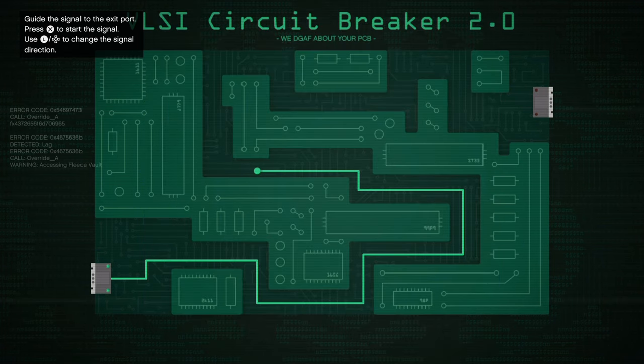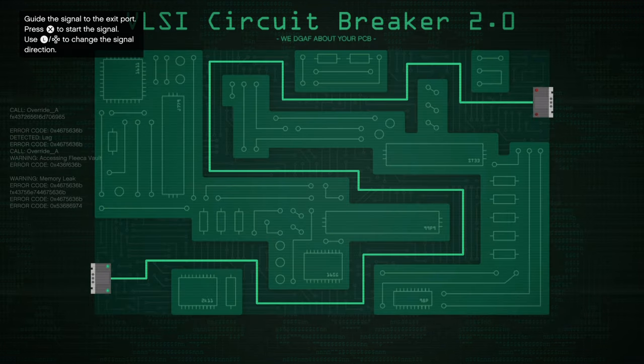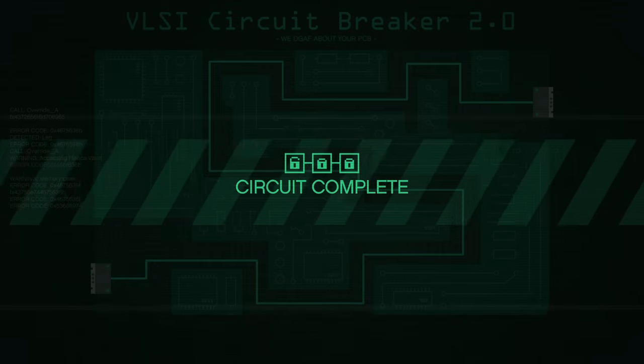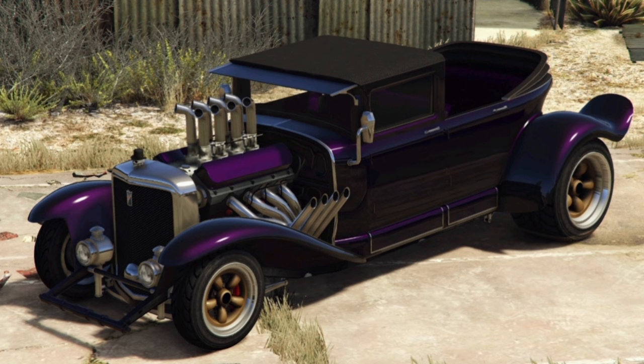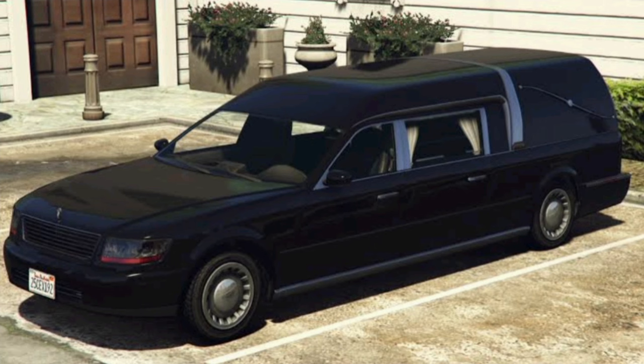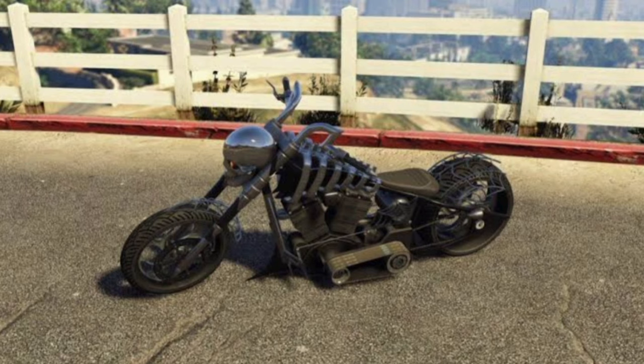Moving on to discounts, starting off with the Halloween themed discounts first. We have free skull tattoos and free sugar skull face paints. We also have 30% off all the Halloween themed vehicles that we've had for the past two weeks: the Albany Brigham, the Albany Frankensteinige, the Albany Lurcher, the Chariot Ramiro Hurst, the Declassé Tornado Rat Rod, and the LCC Sanctus.